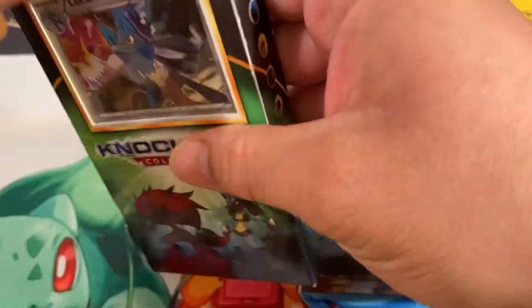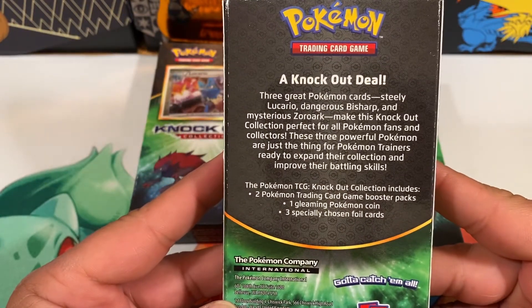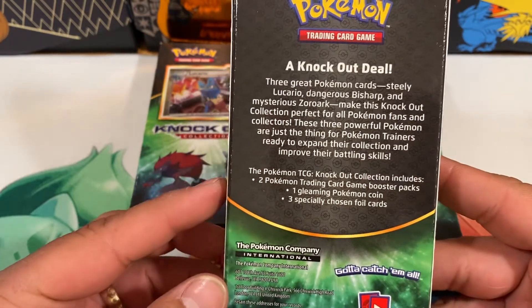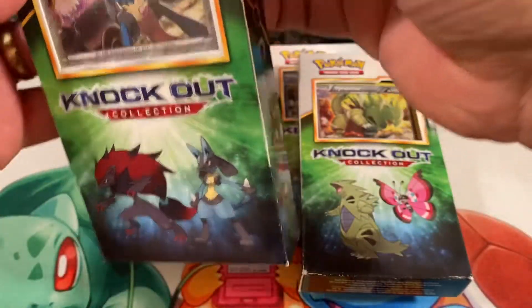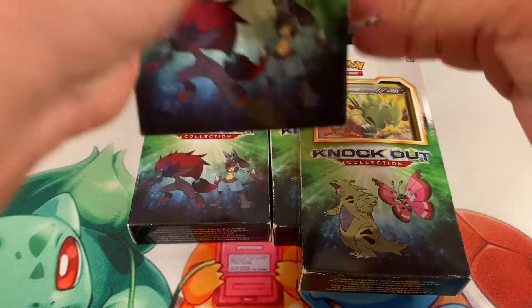I actually got these in a trade from one of my friends, Justin — thanks, Justin. The box comes with three Pokémon cards: the holographics are going to be the Steely, Lucario, and Bisharp. It also comes with two packs and a flipcoin. I'm not exactly positive what the packs are going to be, so let's open these and we will see.